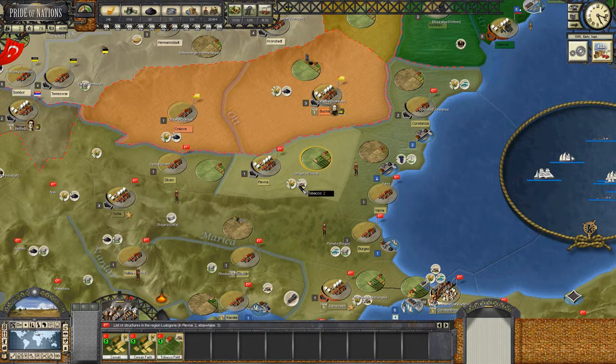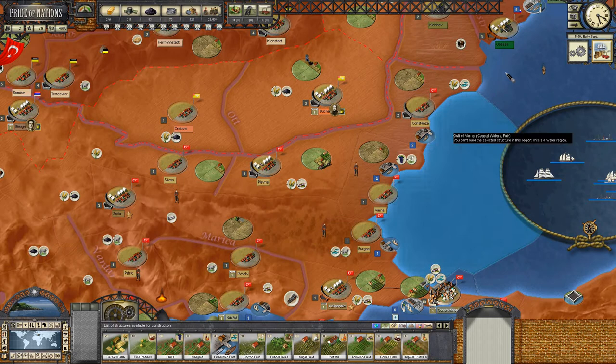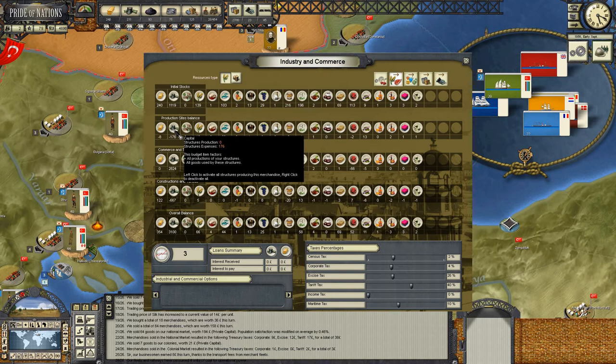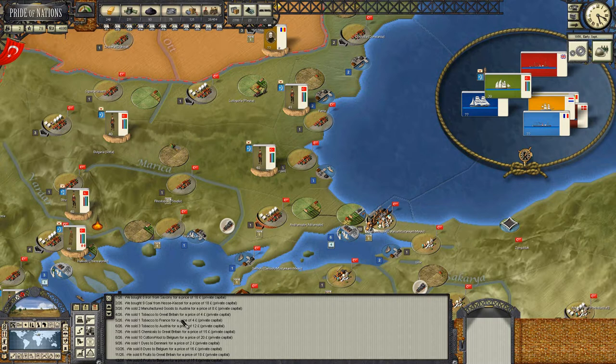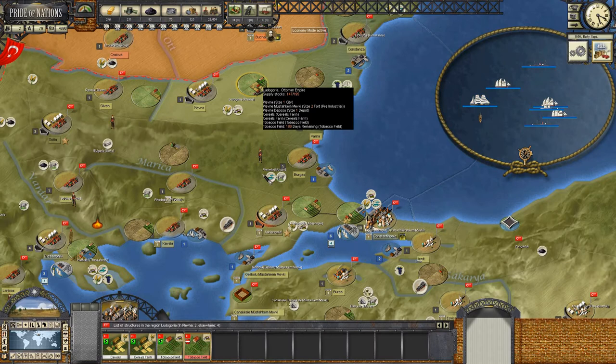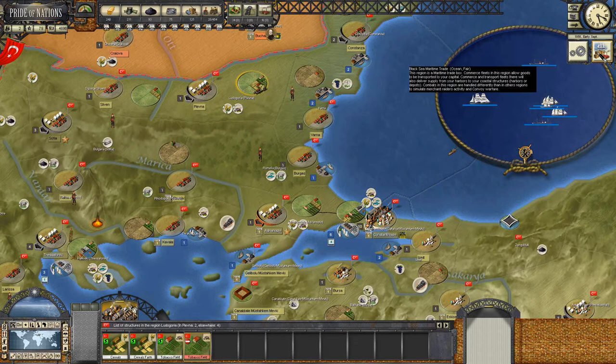There is a last tobacco plantation option for Plevna - quite expensive at 908 - which will leave us with about 40. Our imports are 36, so we can get away with that. Let's get the last tobacco plantation squared away. These are going to be fairly low yield until we've got Plevna hooked up with rail, but that won't be too far off.